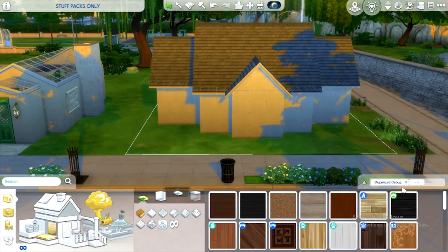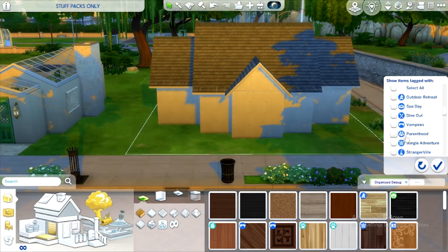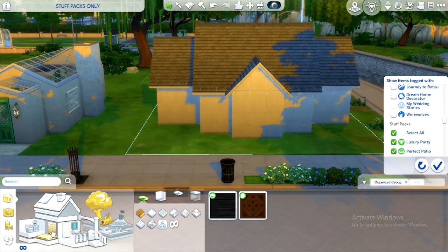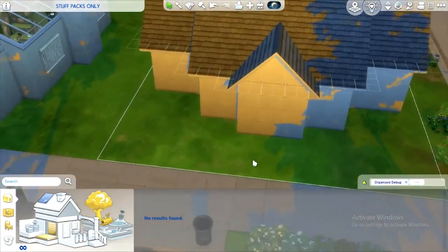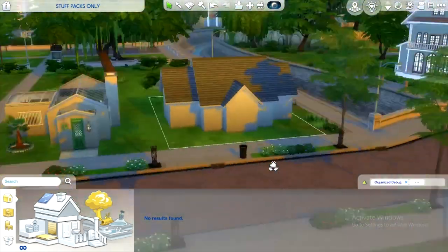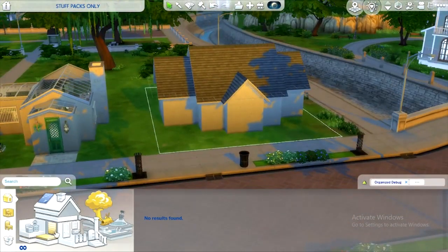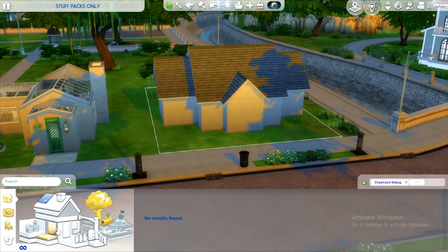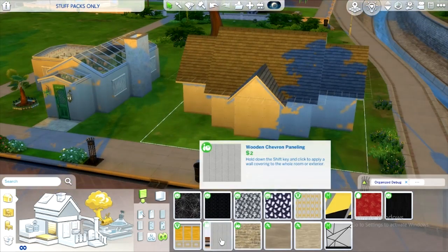First things first, we need to turn on our filters — over our packs we will have just stuff packs. Can we get any roof tiles with stuff packs? We can leave this just as it is — roofing comes with that no matter what, so we'll use that. Any outside wall? There's some nice brick.